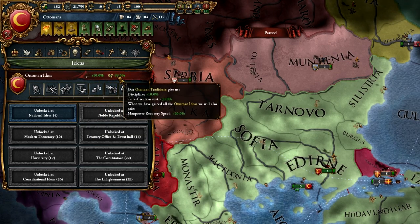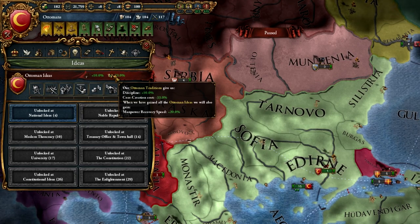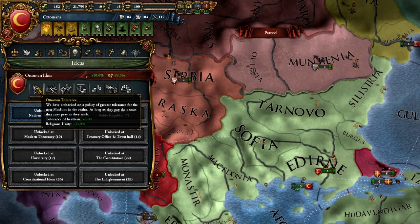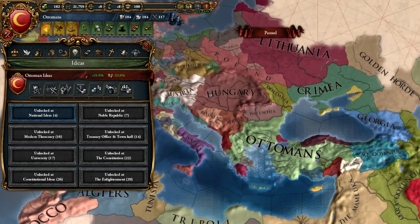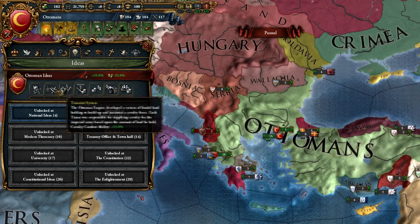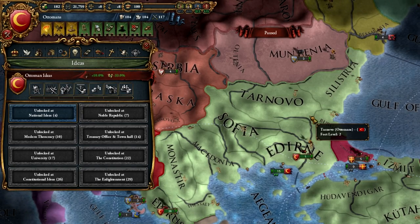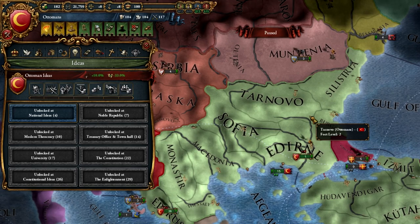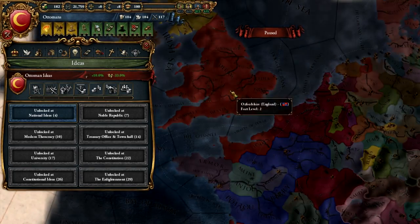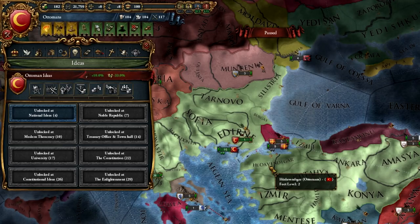You also have traditions here — Ottoman traditions which give bonuses and nudge you down historically accurate paths. As the Ottomans, you're less likely to try and conquer all of Western Europe and will probably advance East, where these opponents are easier to beat in wars. Religious wars mean that if you are attacked, you'll be able to defend yourself more easily, which in turn makes European powers less likely to attack. If you were playing Britain or England, you'd instead get ideas nudging you towards becoming a maritime empire and huge trading power.